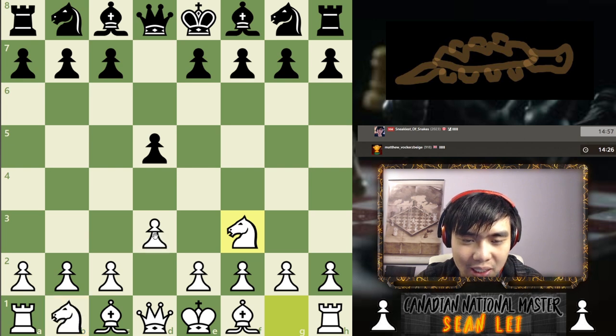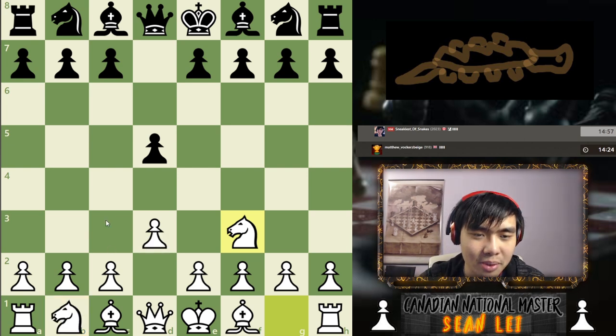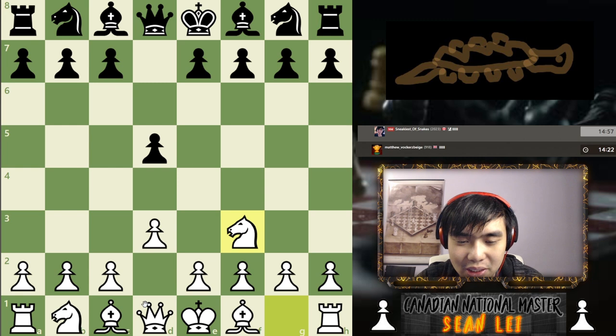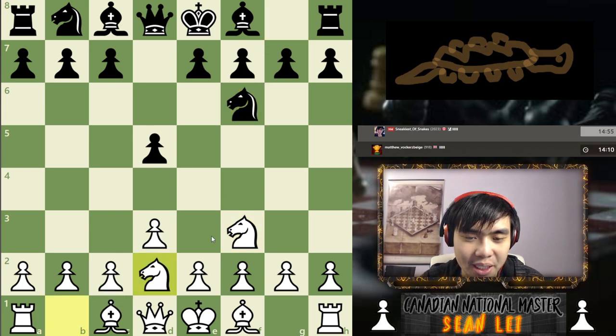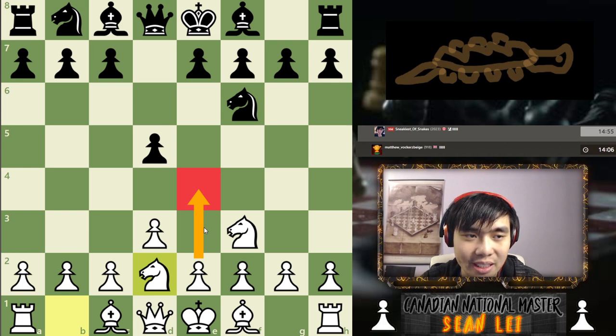Alright, so my opponent seems to be thinking in this position, which makes sense. This is not a very common position for a lot of people, so it is a good time to think. Let's see what he's thinking of. So he comes up with 9f6, which doesn't really impede with our plan. We're just gonna play pawn e4, which is gonna go well, essentially.